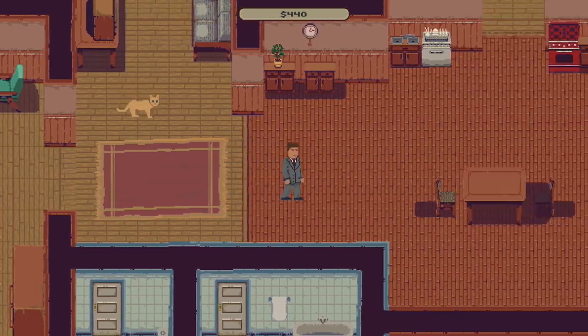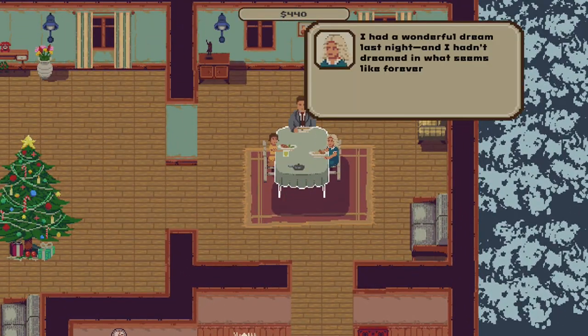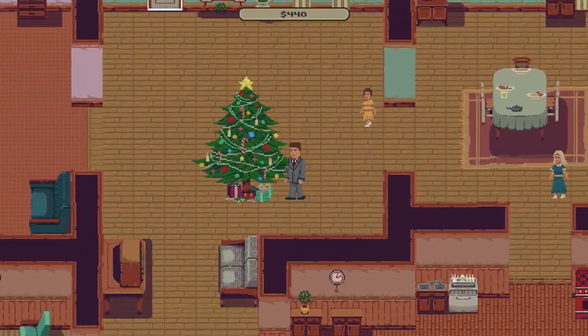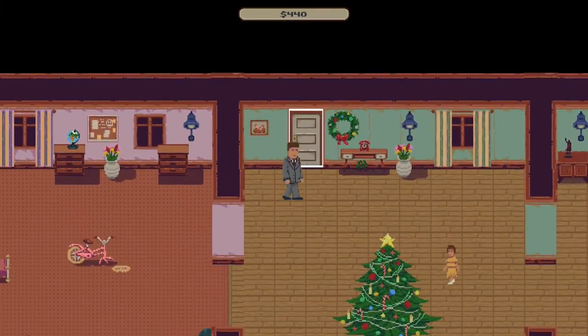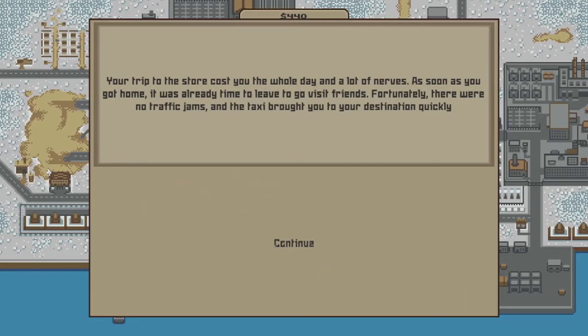Day 276 is actually Christmas Day. We're going to go ahead and have breakfast with our family and then head out — but this time we're not going to work, we're going to a Christmas party. There's a little bit of story that goes on here, and then you will get an achievement or trophy when you return home called 'Merry Christmas' for attending a Christmas party.